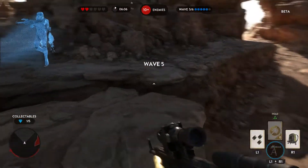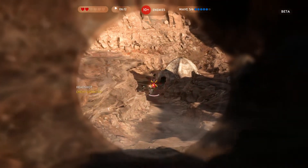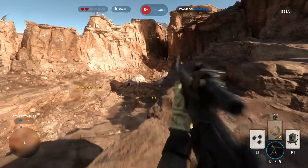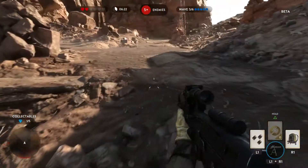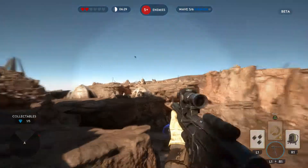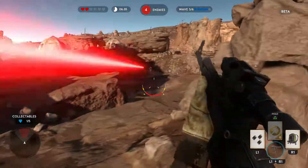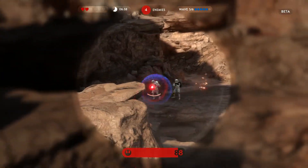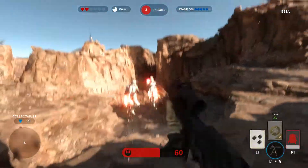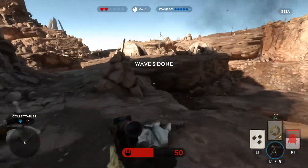The next wave I believe we have jump troopers — so that's going to be fun. You get them in a corridor and they drop down pretty easily. I got some shields. That blaster gun is pretty good at a variety of distances. The shield's nice — blast them right out of the air. Wave five is done, and we are on wave six, the last wave.